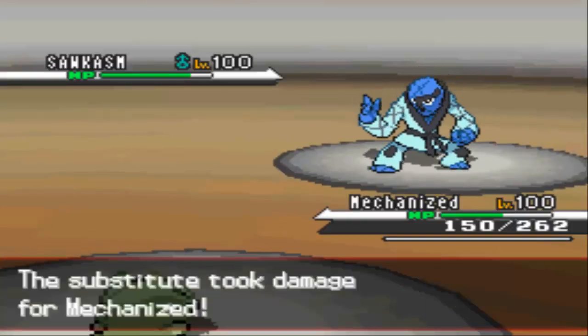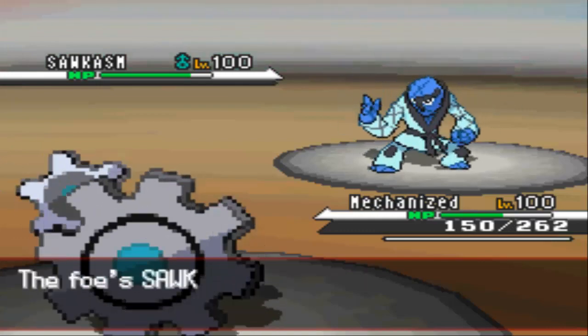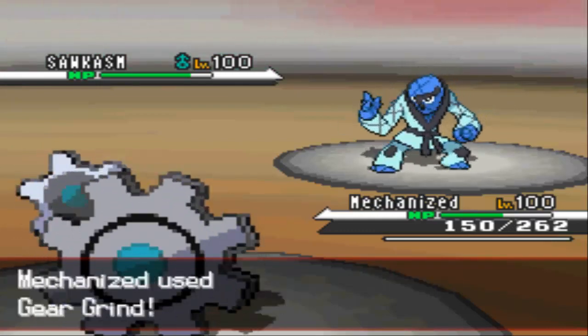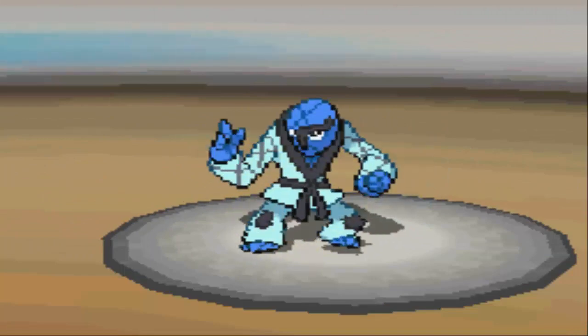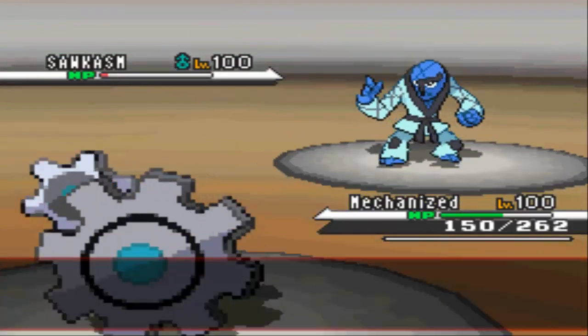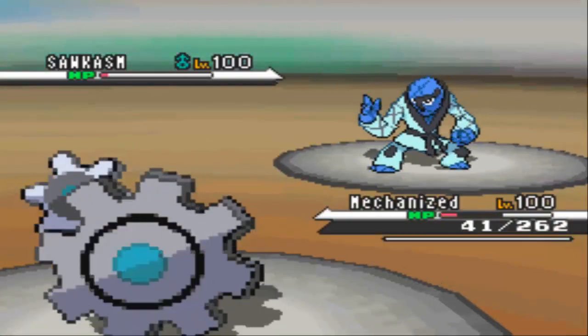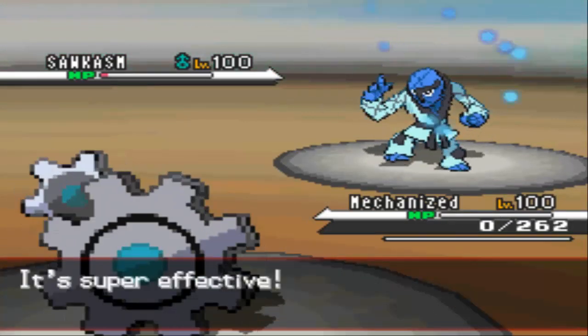I take out my Sawk pretty easily right there. I maybe should've gone for a Shift Gear here to get my Speed Boost, but I was not sure if this Sawk was Choice Scarf. If it was, I would have wasted Klingklang and given up free damage. That's why I went for Dragon Claw right here — I almost killed it. But unfortunately I do lose my Klingklang to Sawk.